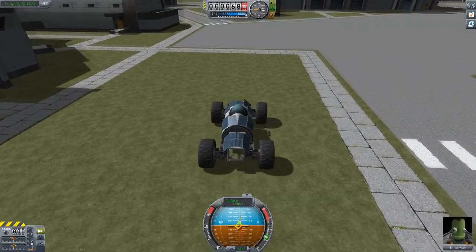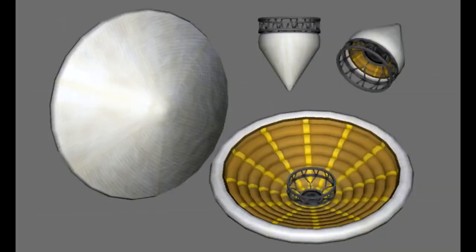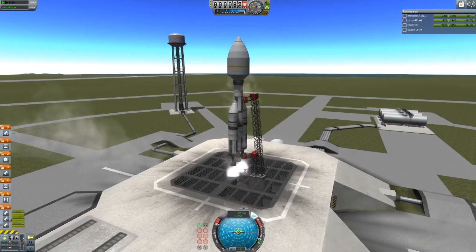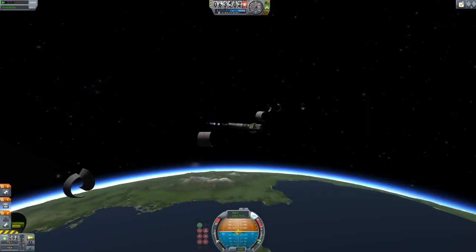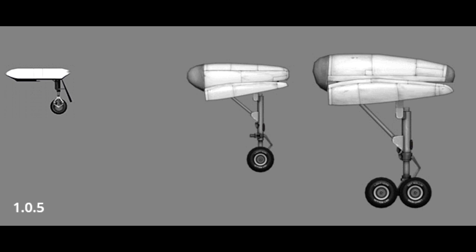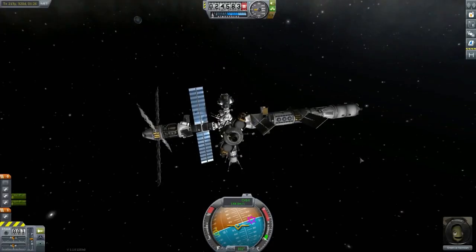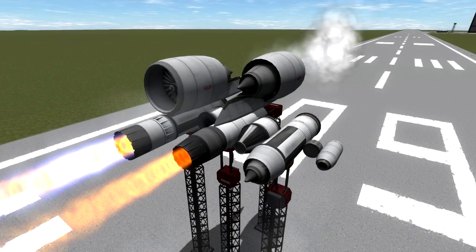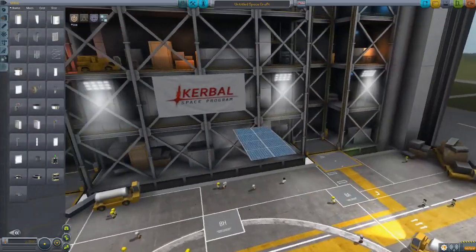Parts — what's new? Wheel physics. Wheels work a lot more realistically now, including how they slide, roll, and brake. There's also a new inflatable heat shield part that goes from 2.5 meters stowed to 10 meters inflated. Fairings will now lock their contents in place and have an option for clamshell jettison instead of confetti-ing a part. There's also new landing gear — note that some of the older landing gear models have traded places, and the original landing gear model is going bye-bye. Additionally, the rocket parts are getting revamped, although I'm not 100% sure if this is making it into 1.1. And those parts from the Asteroid Discovery mod are getting put in stock.